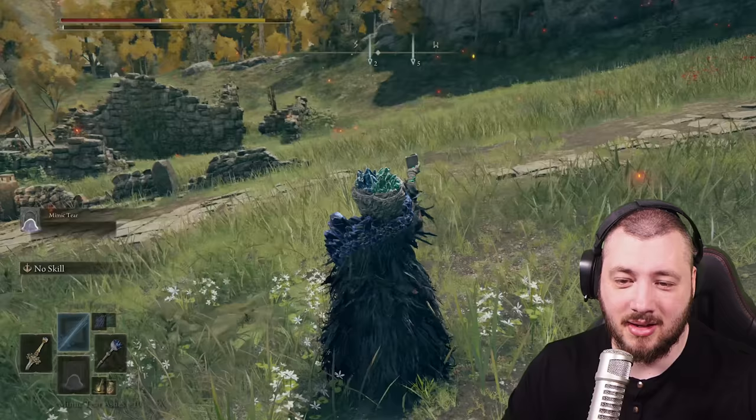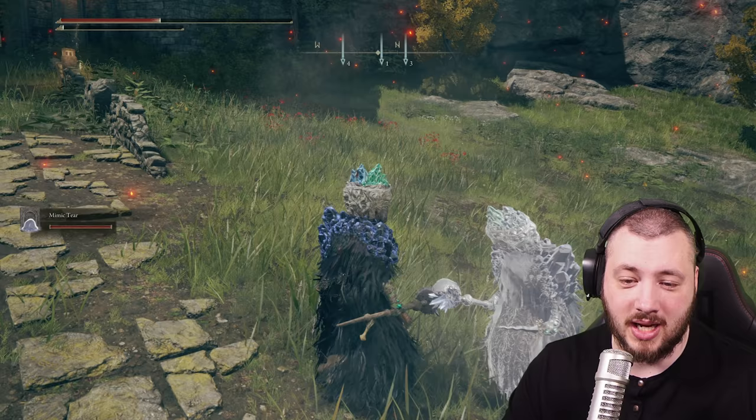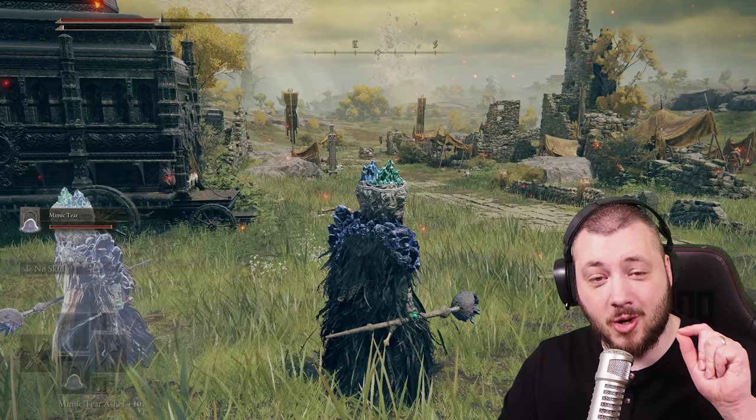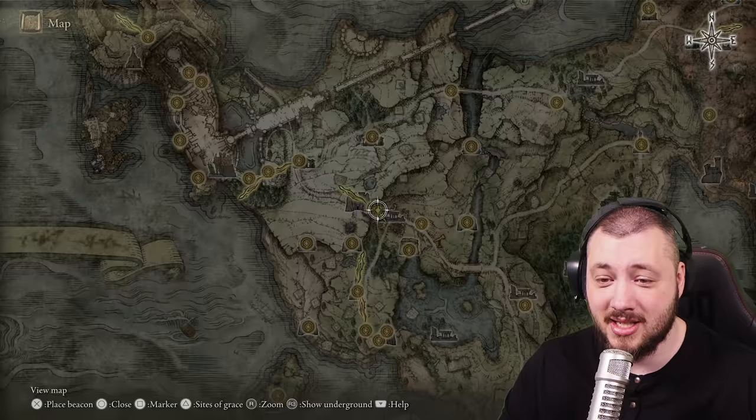That will be a whole own guide where we're going to look at getting you the Black Knife. But today is about the Selen questline and how to get these spells, because it is super fun and it's a super cool questline to follow. Timestamps are in the description below — maybe you're stuck on one step already. And don't worry, if you killed an NPC, there's always the Church of Vow.